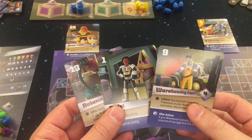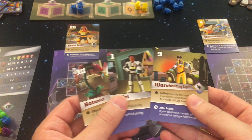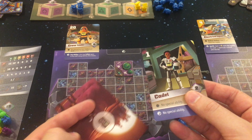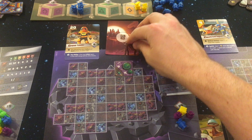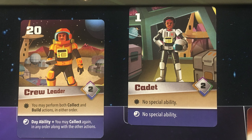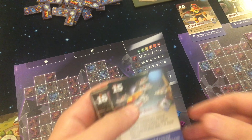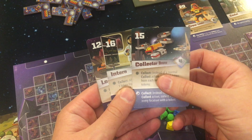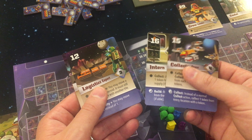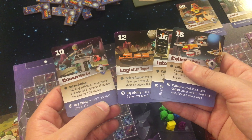After each player has gone, each player will again choose another card from their hand of now three cards and play it. If playing the advanced game you'll be using the night action for this second worker. You almost need to have a plan for what day action and which night action you want from the four cards, which is best formed at the beginning of each round when you have the four cards to choose from.